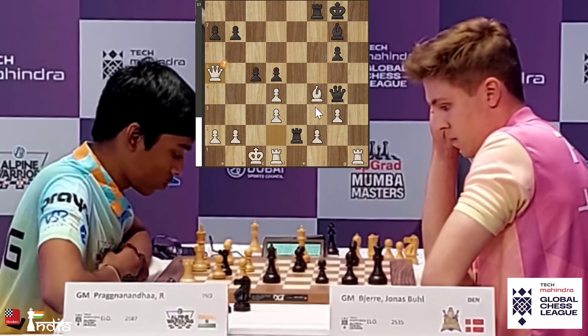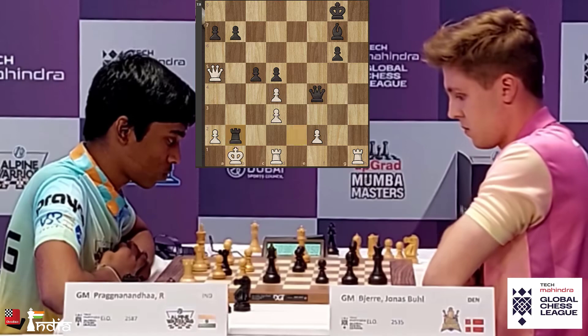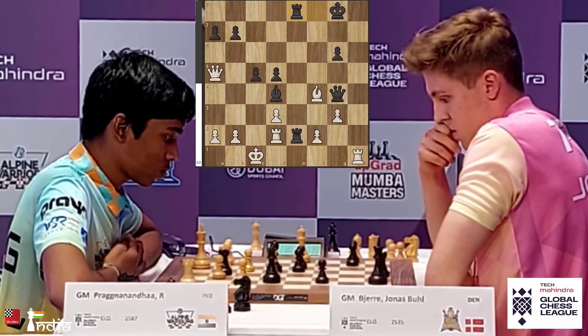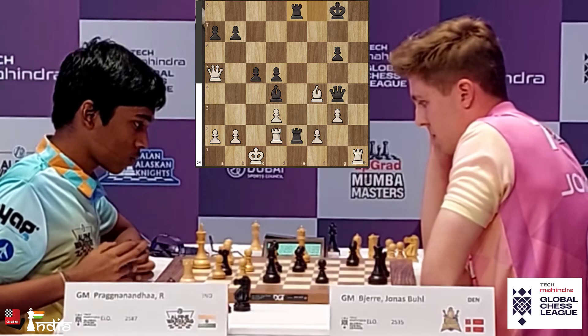Can Jonas find this entire winning variation? No — he takes on D4, which is not a good move. Prajnananda is back in the game with Rook D2. A big miss there by Jonas Bjerg. The position is once again equal. Prajnananda has come back into the game, but he was almost lost — that winning variation was not at all easy to spot. Black is still around equal but now Prajnananda has got another life.